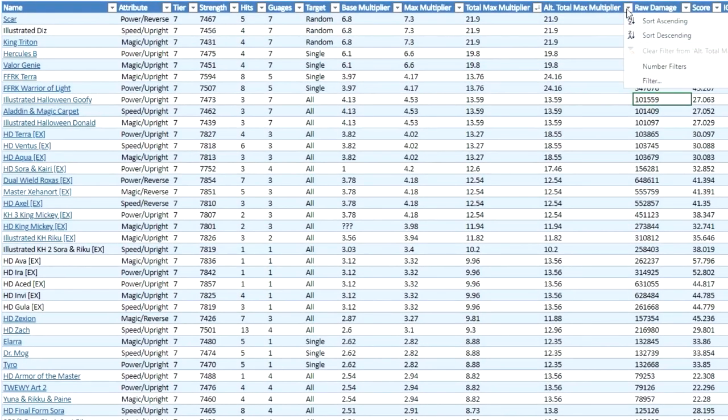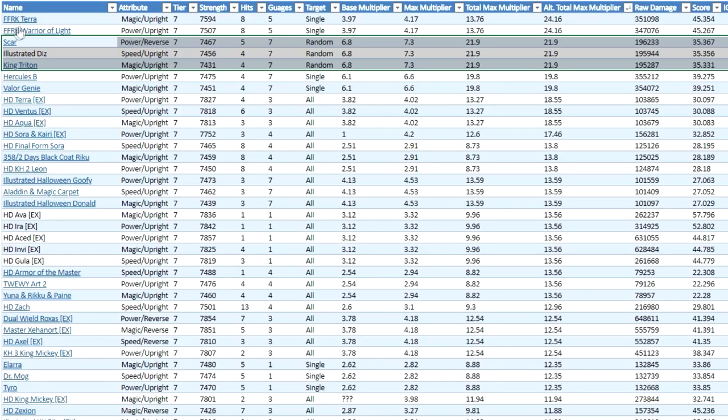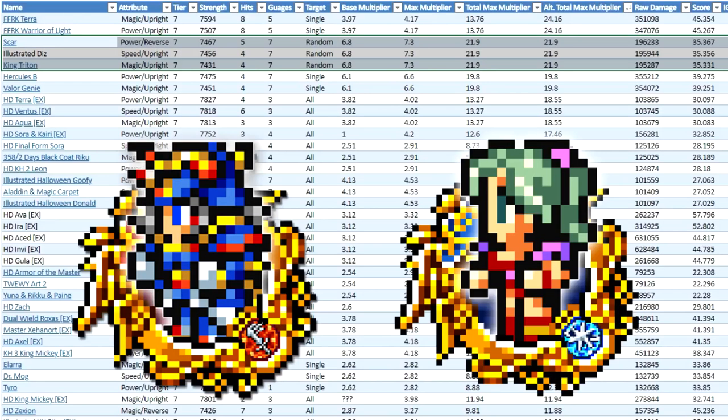If I sort by alternative total max multiplier, it's basically within the same spot — he went down to second place. The only ones going up to first place are FFRK Terra and Warrior of Light, which makes sense because they provide their own +30% guilt boost as well as a minus two upright debuff. So it only makes sense that Terra and Warrior of Light end up in first place, and Scar, Diz, and Triton end up in second place.